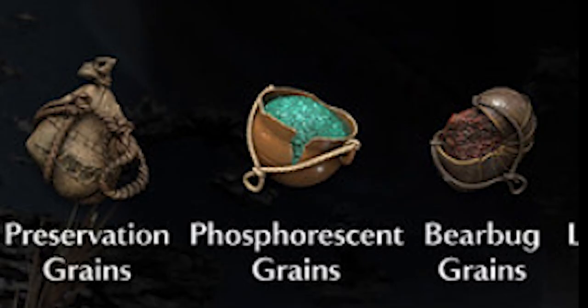Next we have the Longevity Ring, which is possibly going to be a ring that increases your maximum health. In the original Demon's Souls we had the Regenerator Ring which increased your health every second, and then the Cling Ring which increased your health by 40% when you were in Soul Form. Then we have a set of new items not available in the original game called Grains. There are three types listed: Preservation Grains, Phosphorescent Grains, and Bear Bug Grains.